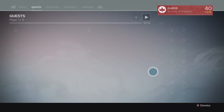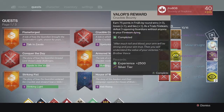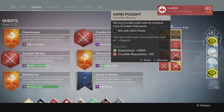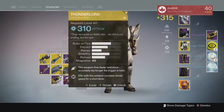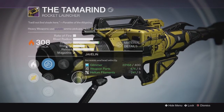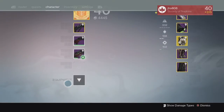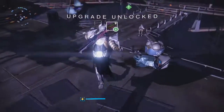Moving on to my last set of bounties on my Titan, we got the usual motes of light, passage coins, and legendary marks. For the silver tier I got unlucky with no exotics once again, and for the gold tier we got the Tamarin, which is the Trials rocket launcher. It looks pretty similar to the Year 1 version of the Trials rocket launcher, and my perks on it weren't the greatest from that drop, but it looks like it has some decent base stats.